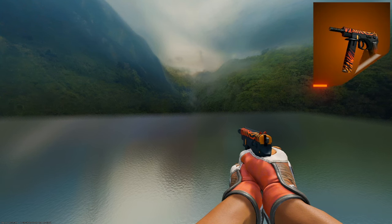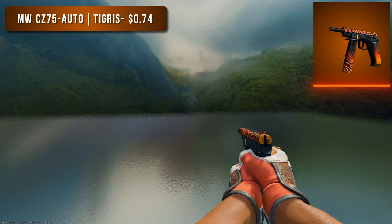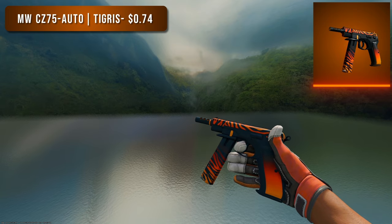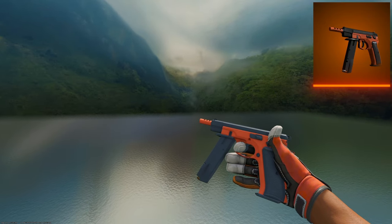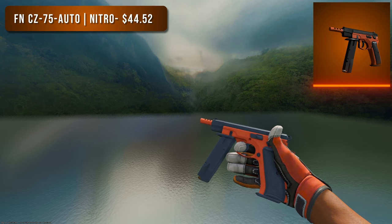That leads us into the pistols. First is the CZ75-Auto — for the budget option I went with a Minimal Wear CZ75 Tigress. There aren't too many orange CZ options but the Tigress is my favorite, and in Minimal Wear you can get it for less than 75 cents. It's also from a pretty OG case. For the more expensive option I went with a Factory New CZ Nitro — in Factory New it's much more expensive, so if you're looking for the highest tier orange CZ this might be the pickup.